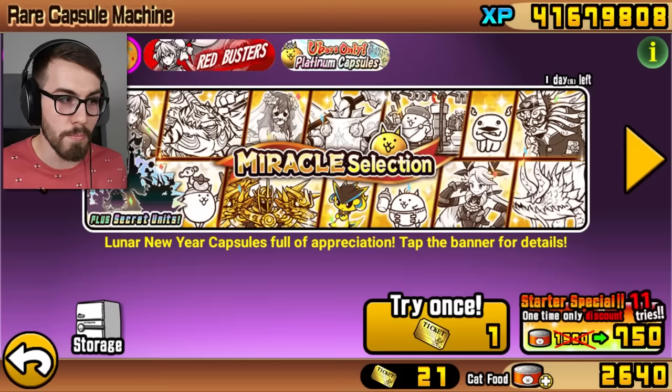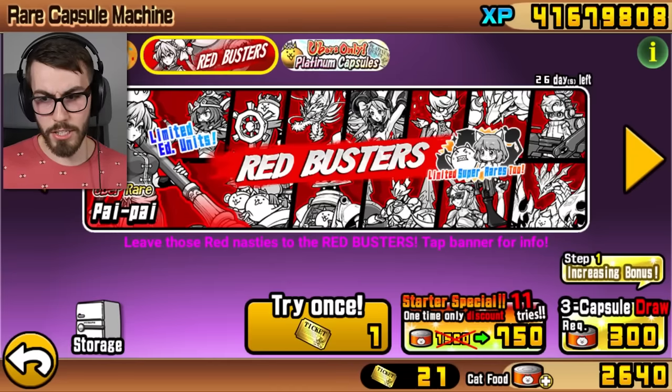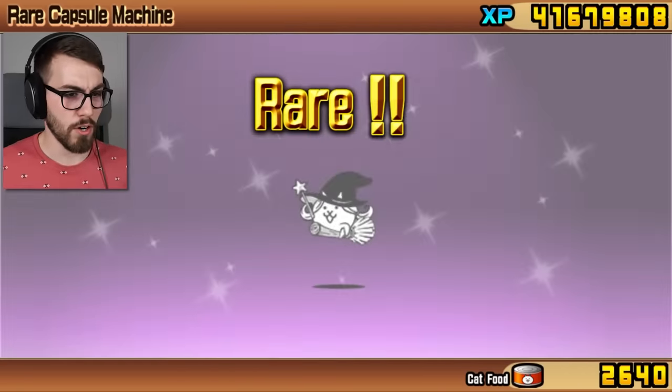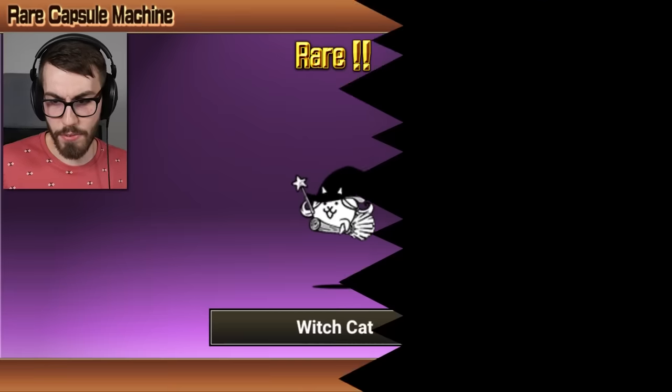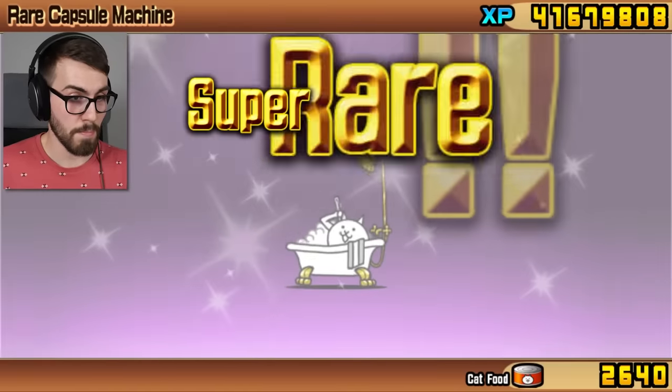Then all I have to do is go to Miracle Selection and roll one more time. Okay, so we got Salon, we got Jurassic Cat, the next one will be Witch Cat. Yep, there's our Witch Cat. And then the one after that is gonna be Bath Cat. There's our Bath Cat.